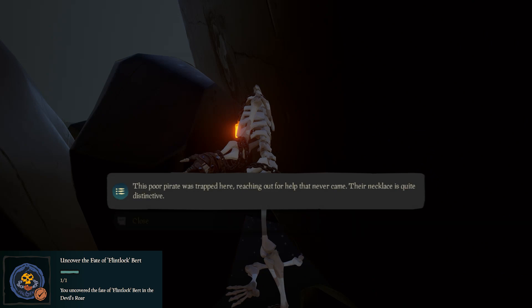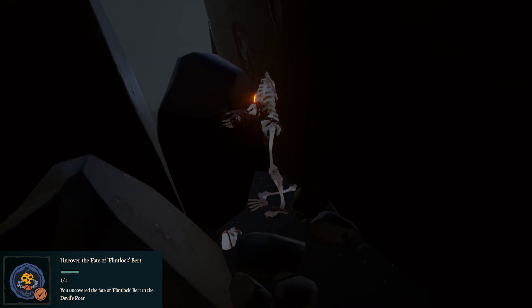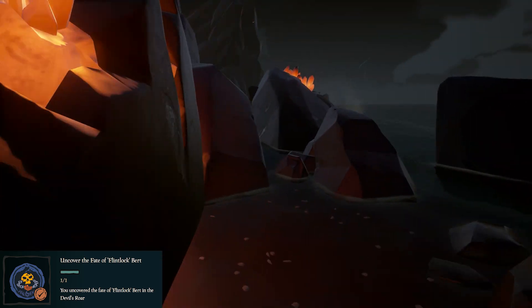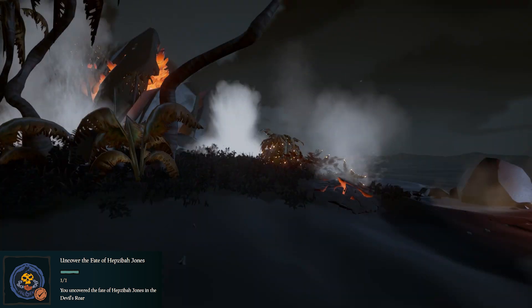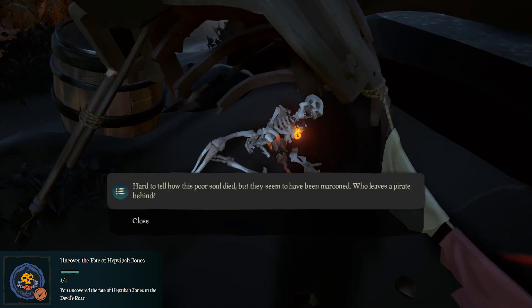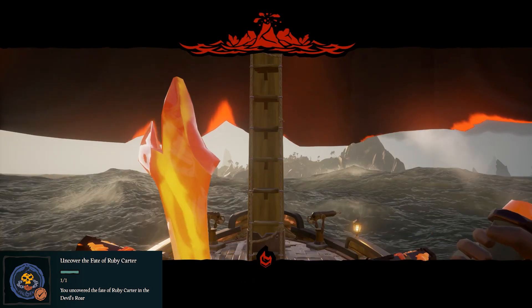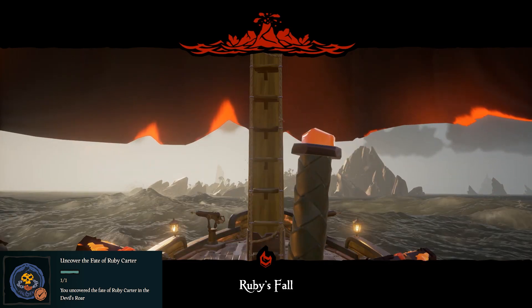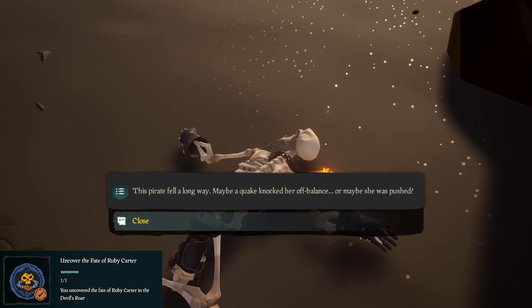Next, you can either go find Hepzibah Jones or Ruby Carter, based on whichever volcano is erupting at the moment, or just go to whichever one you want first. For Hepzibah Jones, head southwest to Forsaken Brink — this is the smallest island with remains — and in the rowboat shelter you'll find Hepzibah. Once you've gotten either Hepzibah or Burt, head to Ruby's Fall. It'll be either east or southeast, and beneath the big bridge in the center of the island you'll find Ruby Carter's remains.